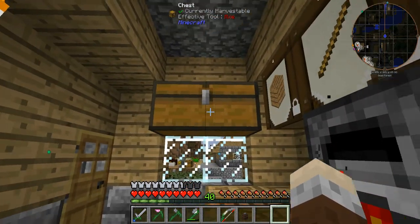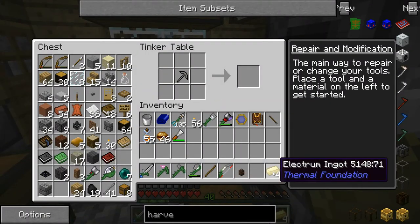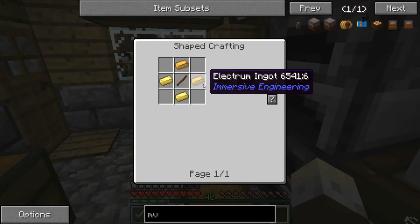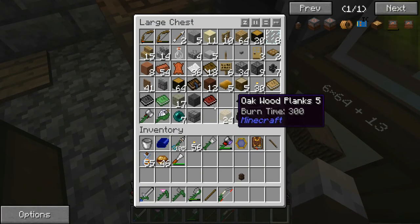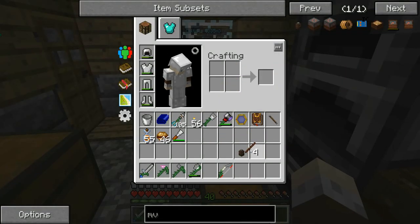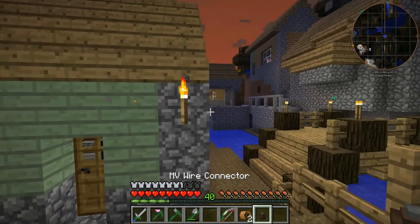We need to get some cables — that's going to be a stick and four electron ingots. Try and get it the right way round. Oh, we want an MV — it's a treated stick, that's why. In which case we need some of our treated planks, which we have in here somewhere.